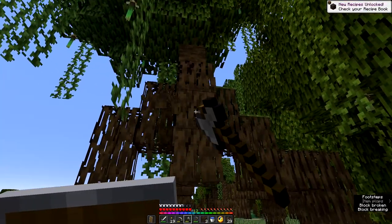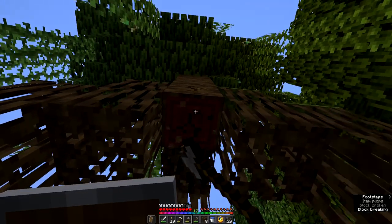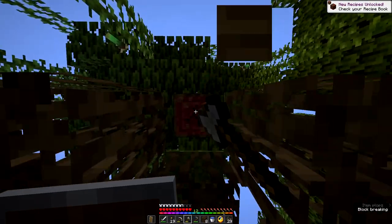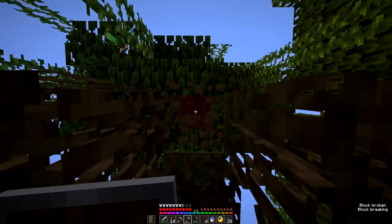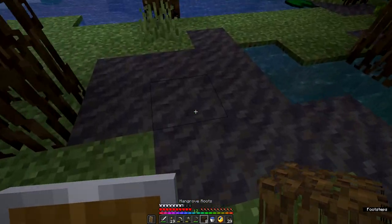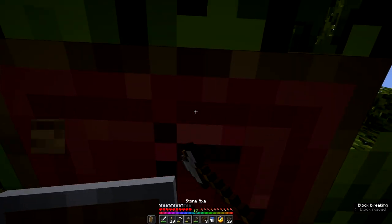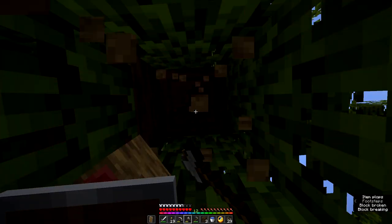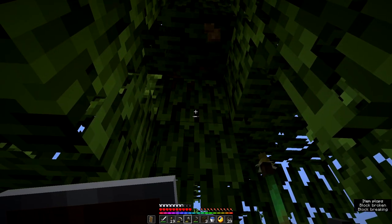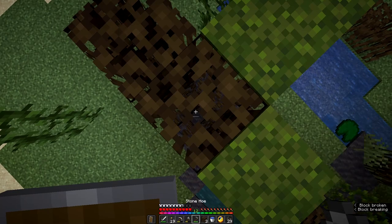Oh, these roots are collectible! I thought they were just going to break like leaves. It's red underneath. We're going to need to get up there — can I climb on these roots? Let's see how much of this tree we can get. The leaves we're not going to be able to collect. Oh, there's bits of wood everywhere. This is a bit messy.